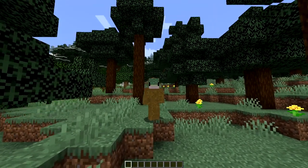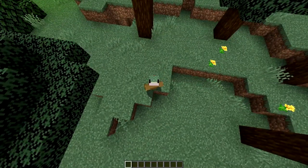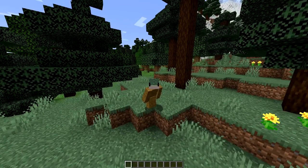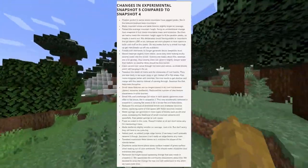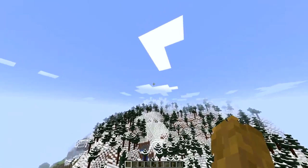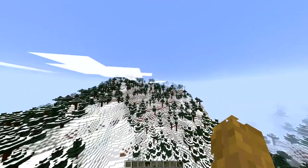Hello and welcome back to another video. The Minecraft gods have blessed us with another experimental snapshot for 1.18. Today it is experimental snapshot number 5, and we have a lot to unpack, mostly pertaining to the cliffs part of the Caves and Cliffs update.